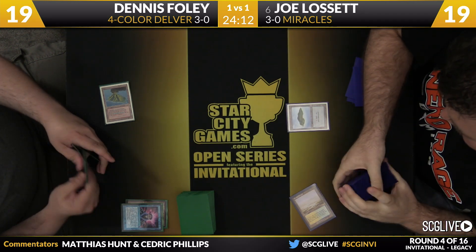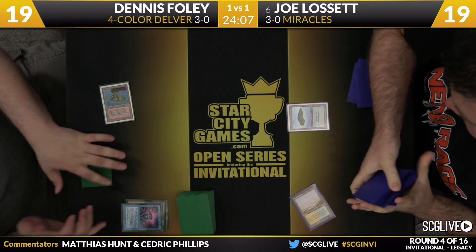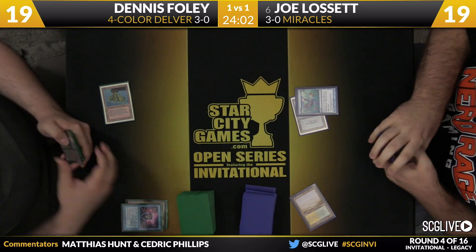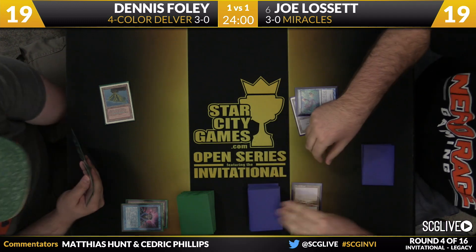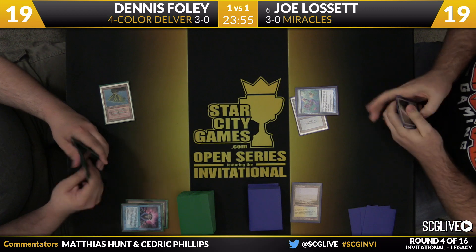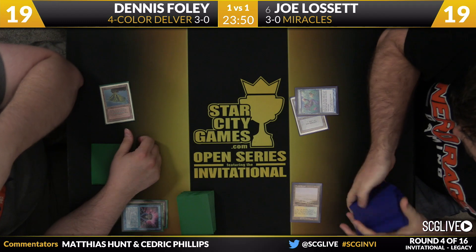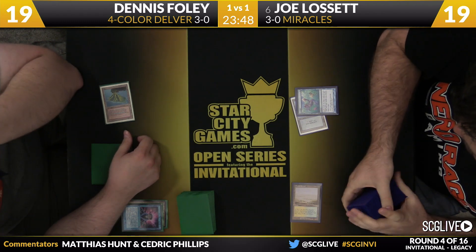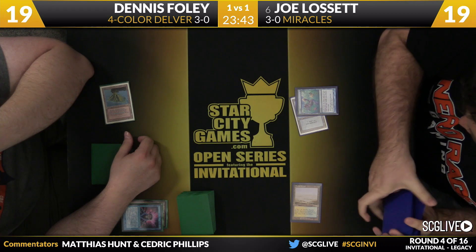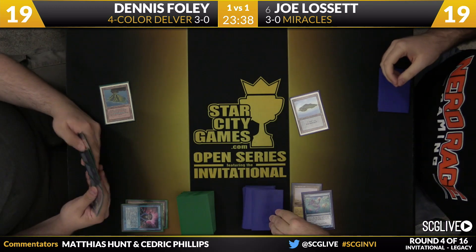Brainstorm is done resolving. Lisette's going to sacrifice a Flooded Strand of his own, going down to 19 for a Basic Island — doesn't want to open himself up to Wasteland. Perhaps a Sensei's Divining Top is on the way. He's been given an opportunity here. He'll trade a cantrip of his own, still at a pace that's pretty manageable for Joe. This is notable — Joe Lisette is playing a Ponder right now in his Miracles deck. He has been anti-Ponder for a while, only has two. I love Ponder in this deck — sets up Terminus, finds Top, sets up Counterbalance. The thing about having Ponders, Brainstorms, and Fetchlands in the same deck together is that they scale well with each other.